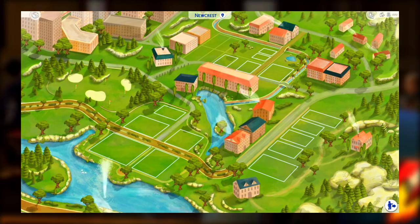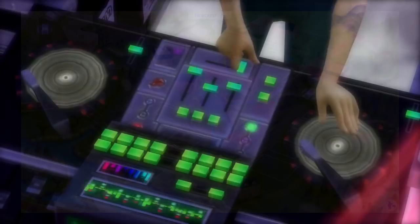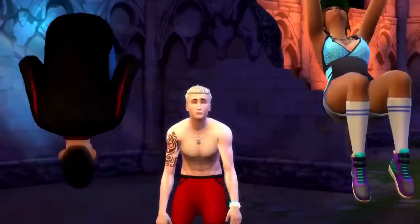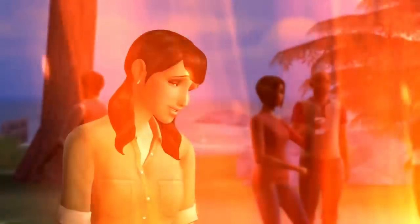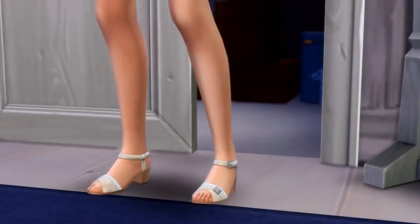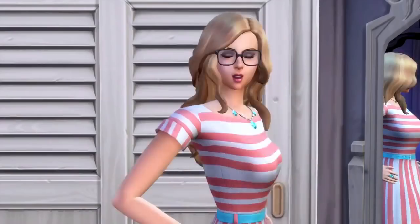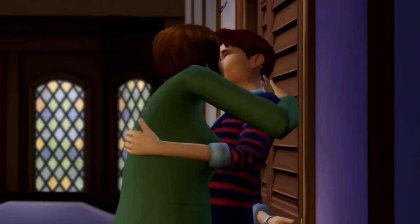I absolutely cannot wait to see what Brindleton Bay and Windenburg look like — those are the two I'm most excited to see. What we have right now with Willow Creek, Oasis Springs, and Newcrest is absolutely amazing. There's so much attention to detail — you can see the little tiny trees exactly how they're placed in the real world. With the old map design everything looked so incomplete, but now it really feels like an actual world map, and it kind of resembles the Sims 3 — a little more cartoonish, but still absolutely beautiful.